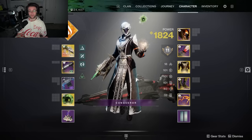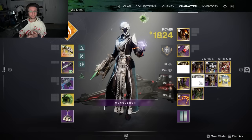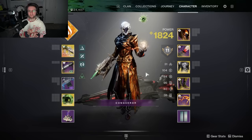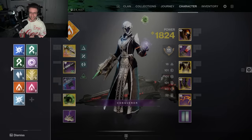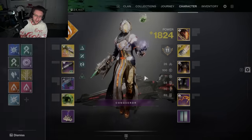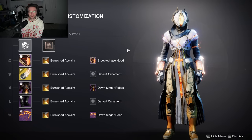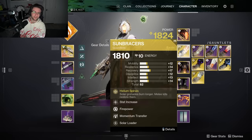You might be wondering why I didn't show any Well of Radiance build — that's because number 1, a lot of my friends main Warlock and they'll just use it themselves, and 2, it's a boring build because you just throw on Phoenix Protocol and that's it. I do also have a Sun Bracers build, but it was built specifically for soloing dungeons and is otherwise not a build I really use in my day to day. That's not to say it's bad — it's incredibly good, one of the best Warlock builds out there — but it's a setup that's been around for a while and I've played it to death already.